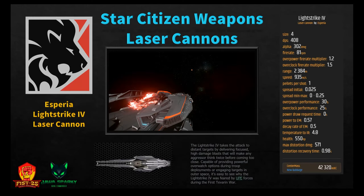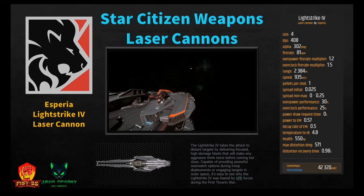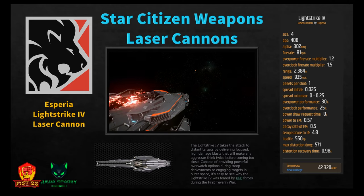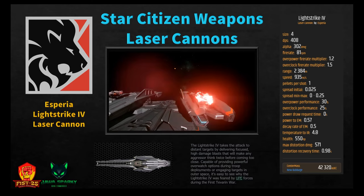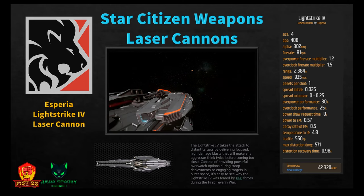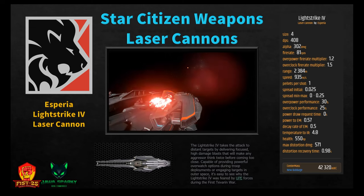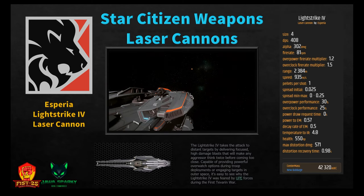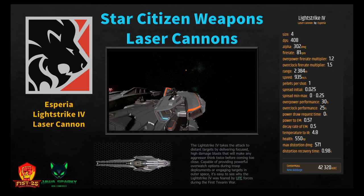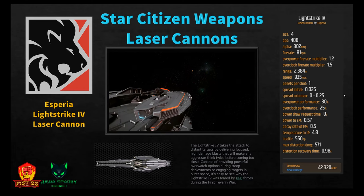The Light Strike 4 at size 4 has a DPS of 408 — the lowest of the size 4s — and alpha damage of 302, also the worst. Fire rate of 81 RPM, range of 2,384 — the lowest range of size 4s — speed of 935, power to EM 0.57, temperature to IR 4.8. Pick it up at New Babbage for around 40,200–40,320. This is your stealth laser cannon at size 4: worst range and worst DPS, but the best stealth. Pick this up if you're looking to be stealthy.